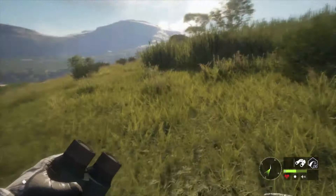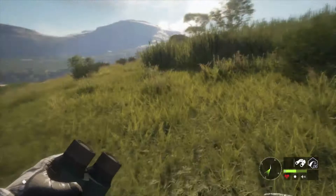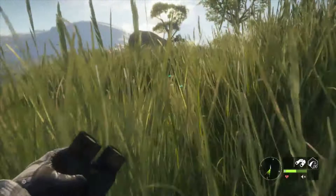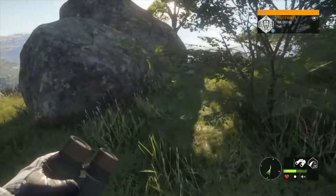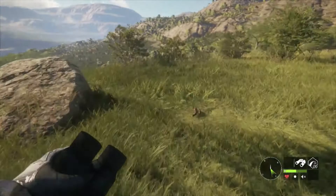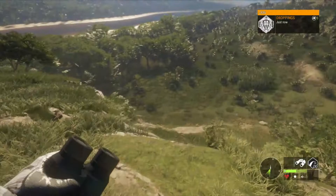Then something really weird happened. He came up onto this rock, which I believe is actually part of a mission — that's why there's a tent here, nothing to do with me. I couldn't see where he'd gone. I was hoping he was either going to go up the cliff face or back down the slope where it's more open, so that either way I'd be able to get a clear shot on him after he'd calmed down.